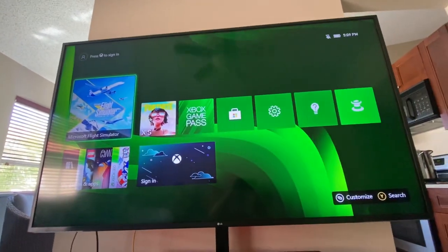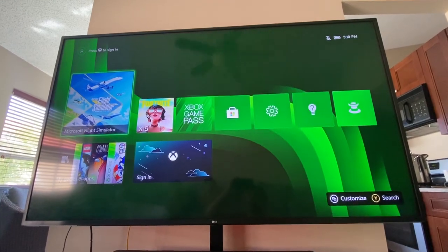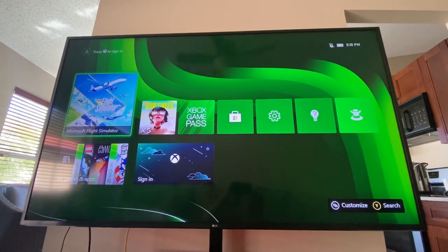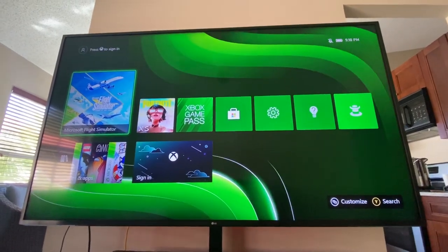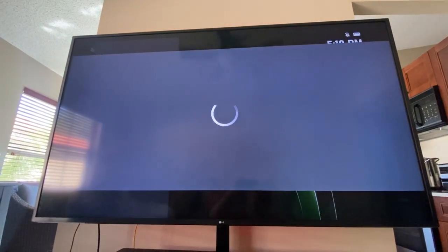I have an Xbox Series S with a little issue. If anyone has a fix, please comment down below with a link or describe it — I'd be more than happy, and my boys would be happy as well. When we go to sign in, we get this white screen. I've already done a restart on the console.